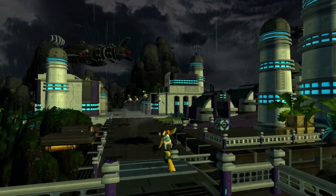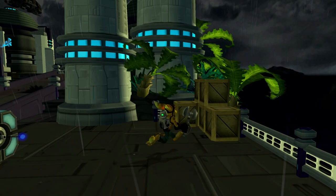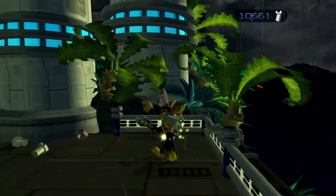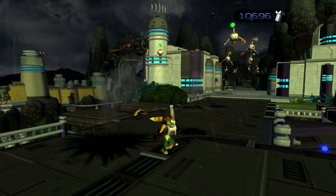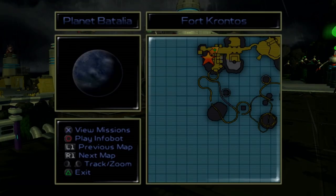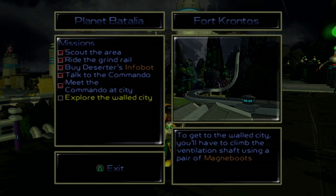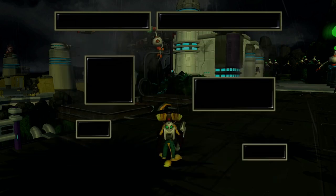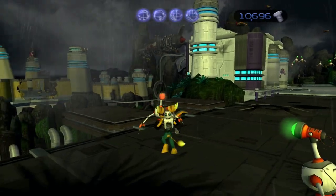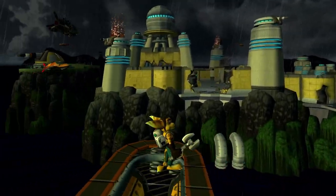What's up everybody, welcome back to my Ratchet & Clank HD let's play. If you enjoyed the video please feel free to leave a like, comment, and subscribe. Thanks for watching. We're back here at Battalia — we left off with this last mission and we just got the Magna Boots in the last episode, so now we're gonna head back over where we need them and finish this planet.